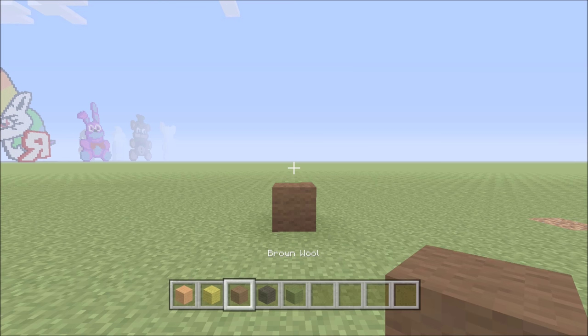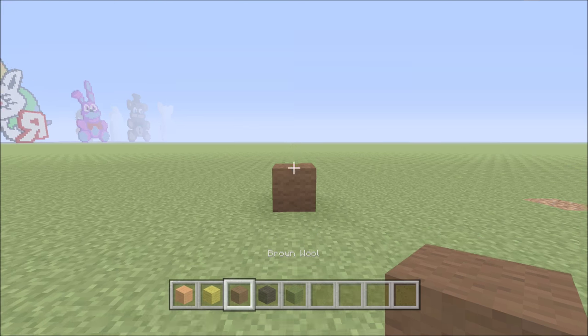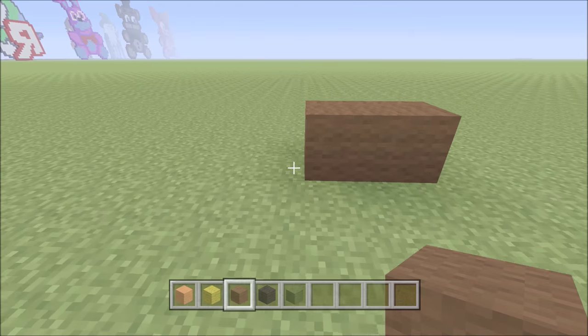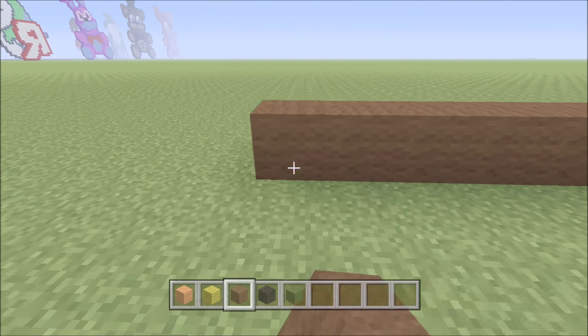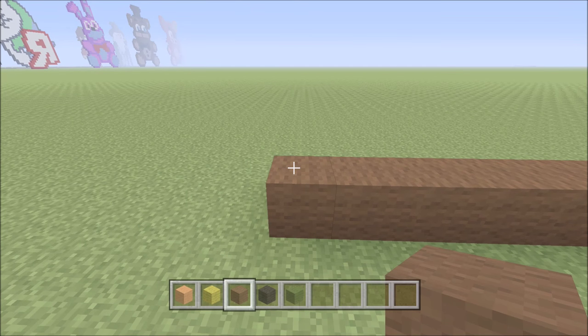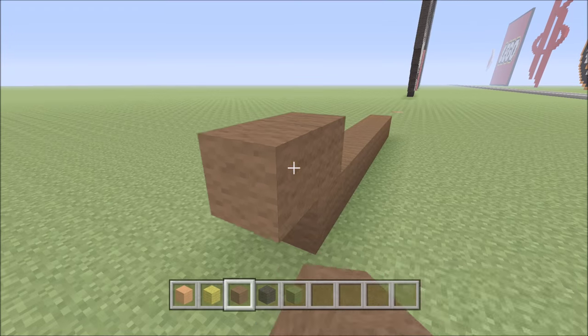As you can see, we've already got one block of our brown wool down. To the left of it, we're going to go ahead and add eight blocks of brown — one, two, three, four, five, six, seven, eight. Go ahead and build up here on the left-hand side with one block of brown. To the left of it, add two brown — one, two.